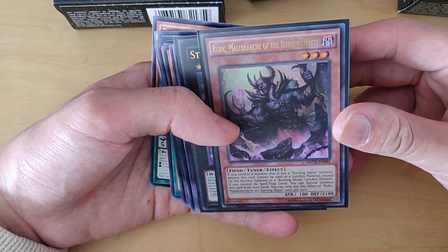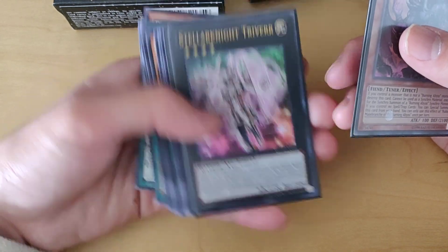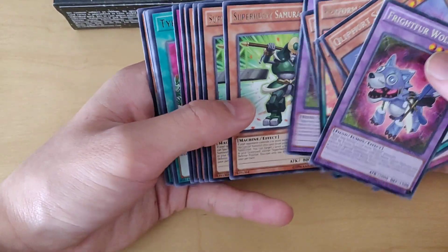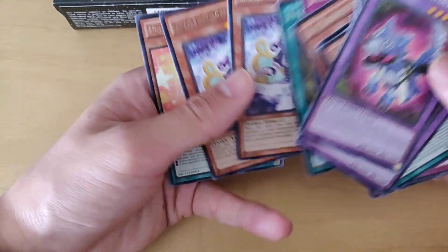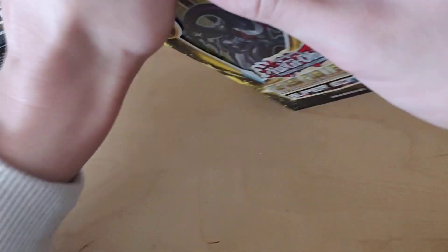And then I got Rubic Meliberance of the Burning Abyss as an ultra, and Stellar Knight Triver as another ultra that we pulled. And then we got a bunch of rares — a lot of Fluffle and Performapal cards, and Super Heavy Samurais, and some Burning Abyss cards too, so that's pretty cool. So let's go ahead and open up the last three super editions here. Hopefully we can pull a Ghost or an Ultimate out of these three, because that's like the whole reason I bought these boxes. There's an El Shadal something in this set, and we're hunting for any of the Ultis or the one Ghost in the set — the Xyz Dark Rebellion Dragon, or whatever it's called, I think.